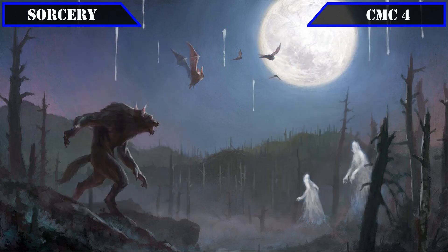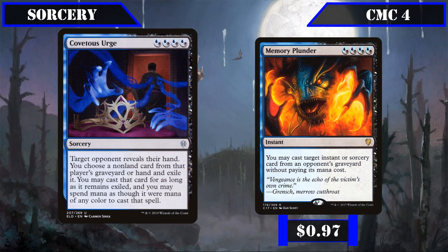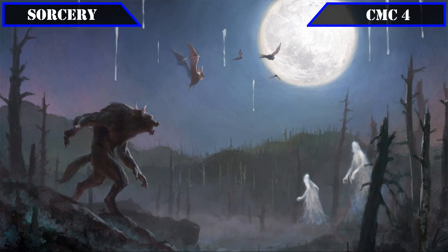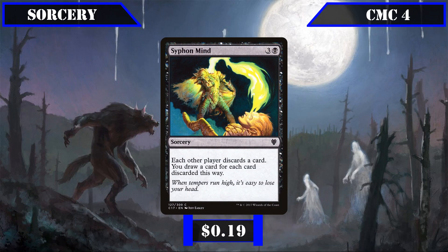Covetous Urge has target player reveal their hand, then lets us exile target non-land card from their hand or graveyard and cast it with mana of any color — stealing resources directly or hitting their graves instead if they have nothing worth taking. Memory Plunder lets us cast an instant or sorcery from an opponent's graveyard for free, allowing us to steal their most powerful non-permanent spells after they've used them. Siphon Mind has each opponent discard a card, then lets us draw a card for each card discarded, reliably refilling our hand while filling opponents' bins.